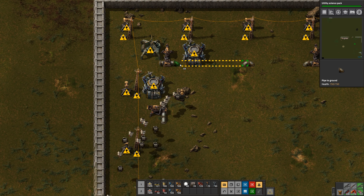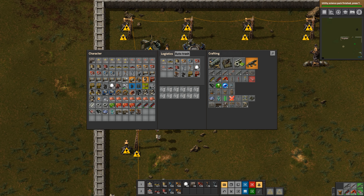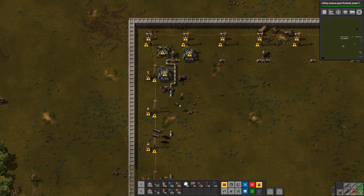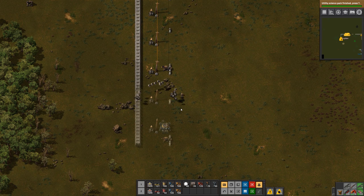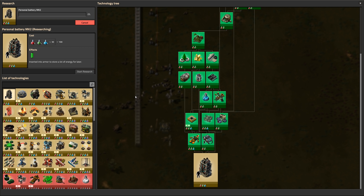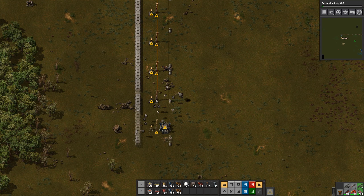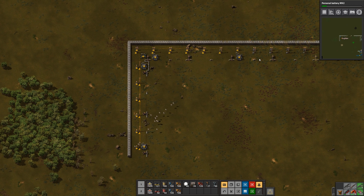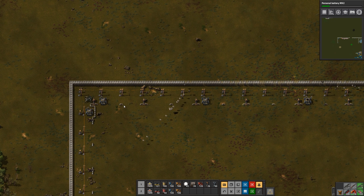The plumbing we'll have to change a bit. So that'll work. Utility science pack — now we can make mark two batteries, which will be a good thing to have. I'm going to go back this way so I can get power up here. Now our radar is working.